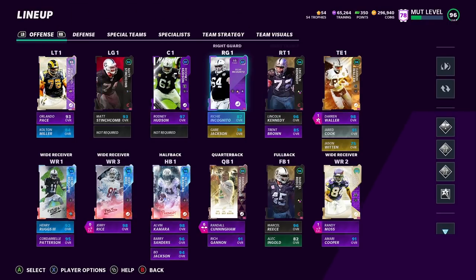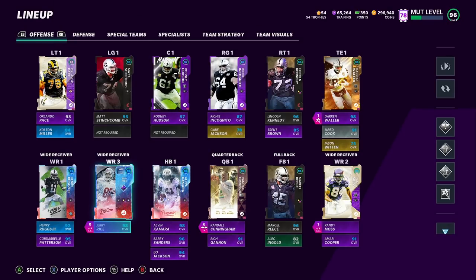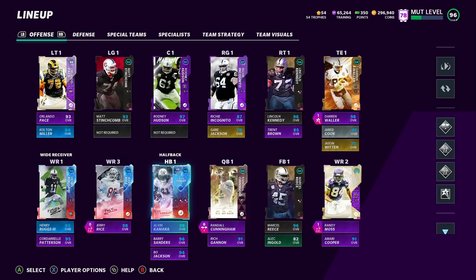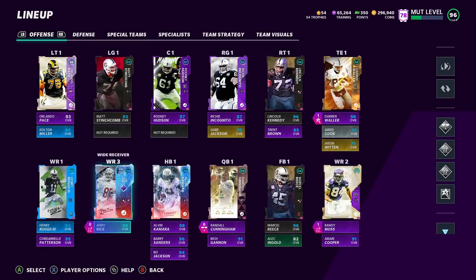We got a Raiders O-line — O-line doesn't matter that much to me as long as they're not terrible, and they're pretty good. We have Jerry Rice in the slot, we're going to rock Randy Moss, Marcel Reese at fullback, and Alvin Kamara at running back. I have Barry, I have Bo, but I use Kamara — he's the best pass-catching running back in the game. I don't use Henry Ruggs; he's just there for Raiders chemistry along with Patterson and Cooper.